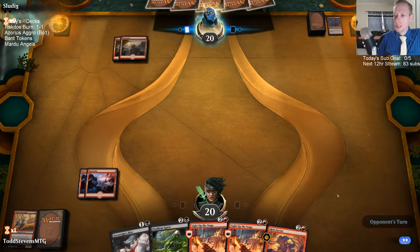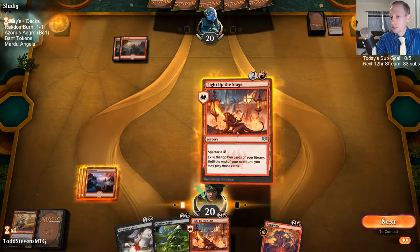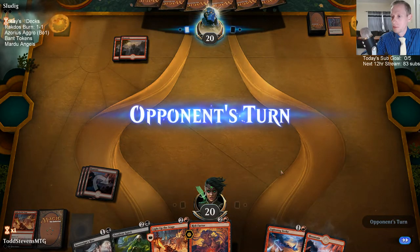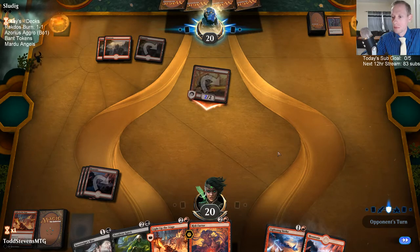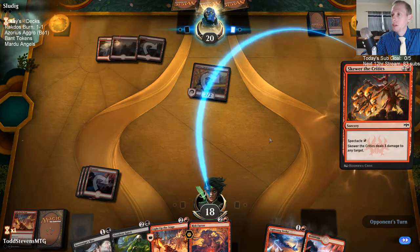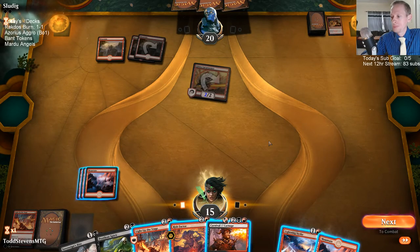We had a lot of lands but we're still not drawing lands even though we do have a lot of lands in here. Good news: the opponent doesn't have lands either. Just cast this Light up the Stage. We're just looking like a burn deck right about now. We only have four cards left — we're doing better in the card department.